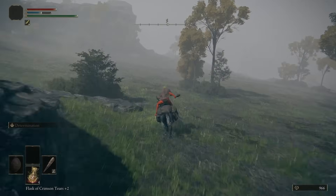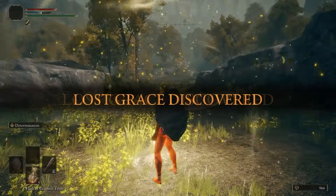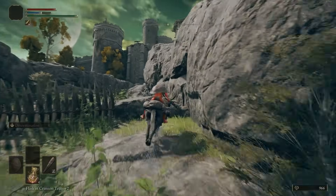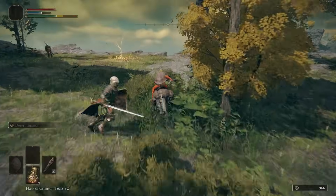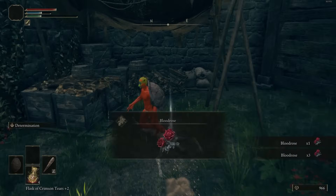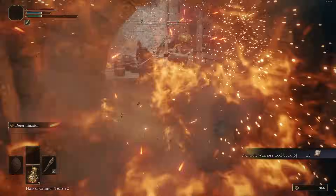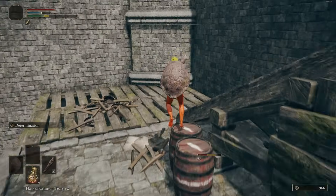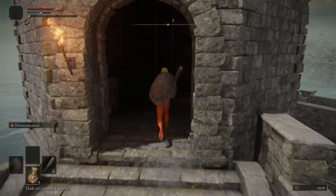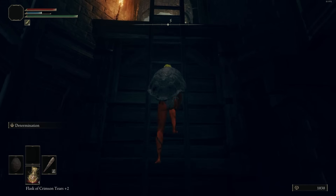I did buy a Festering Bloody Finger because we'll need that for Varre's Questline. Varre does give you five, but you have to run toward him to pick them up and there's a lot of backtracking. Since we're here, might as well pick up at least one or two. We're going to go through Fort Haight so we can pick up a Medallion Half to access Altus Plateau quickly. That cookbook is going to help us unlock Bleed Grease, which will help us kill Margit. You could kill Margit early on if you feel like you need more runes.